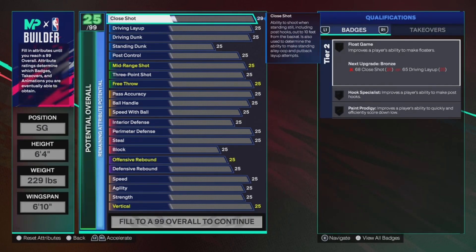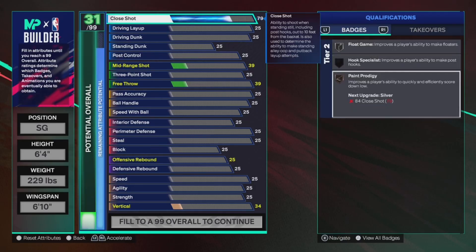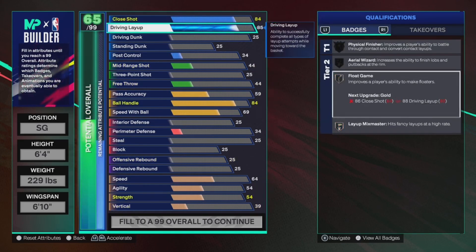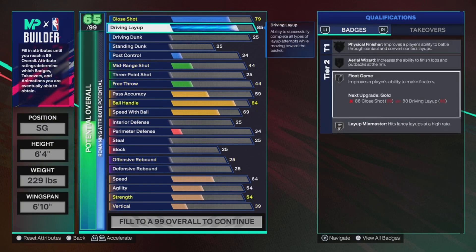Firstly, close shot — you want a 79 close shot. Not high and not low. You've got silver float game. Then driving layup — put that to an 85 driving layup. You get float game again, layup mix master — you've got all that.